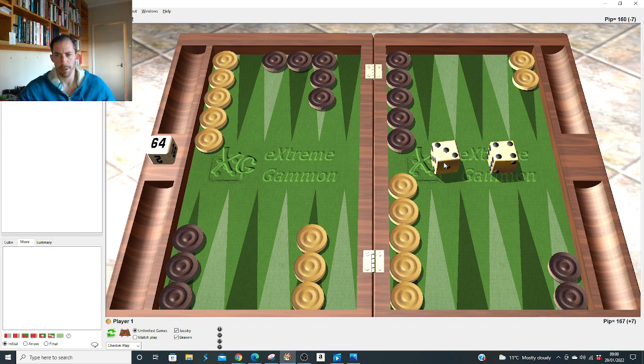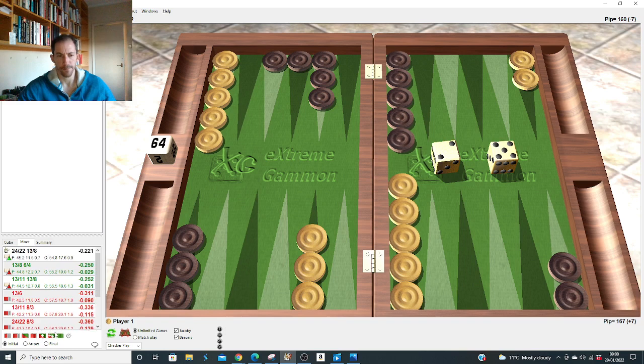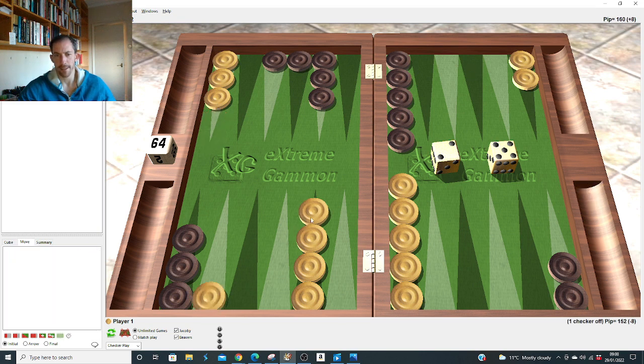Five-two after the 4-3: no different from when he slots with 2-1, 4-1, or 5-1 — it's right to split. Same thing: about getting primed, and this doesn't counterbalance enough in the counter-priming game. Five-one after the 4-3: we slot the five here because it duplicates the four so perfectly and the upside is so big. Duplication of fours — he's about to make a prime, we've got to make our five point.